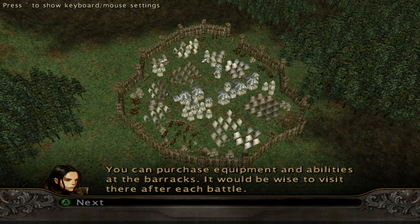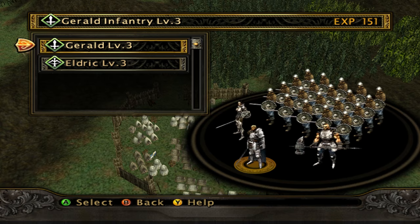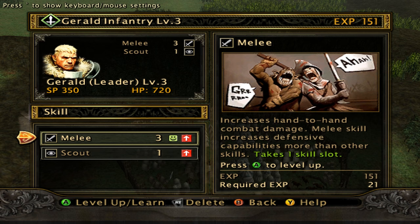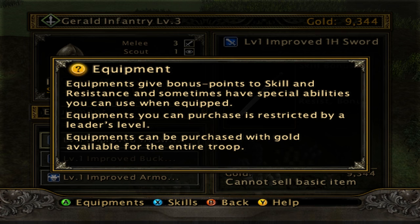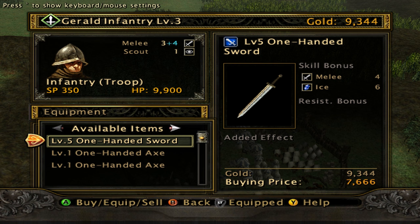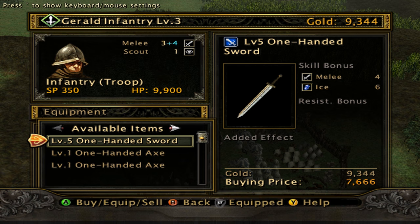You can purchase equipment and abilities at the barracks — it would be wise to visit there after each battle. And we will. Normally I'll just invest in Gerald so we can upgrade his infantry as quickly as possible. Is there anything here that can give us experience? Normally it's just... still not worth it to get anything early on.